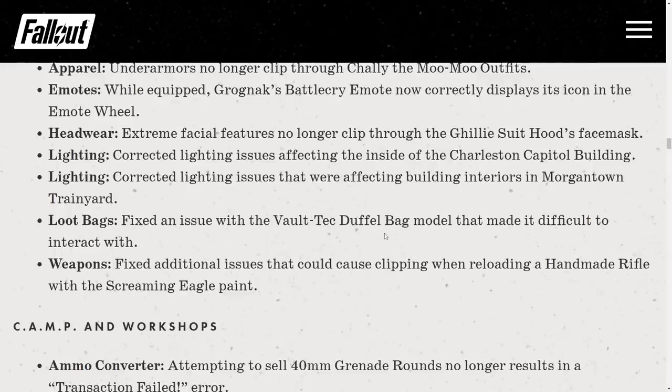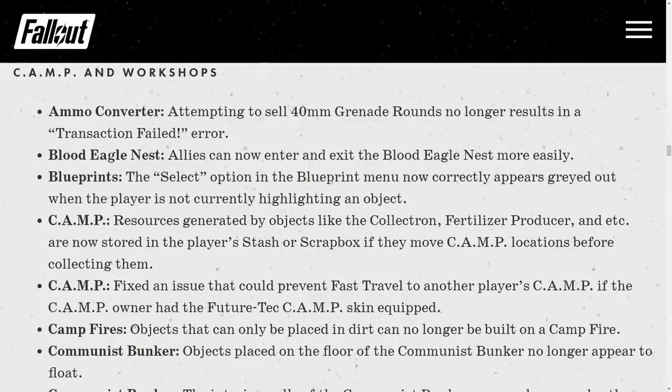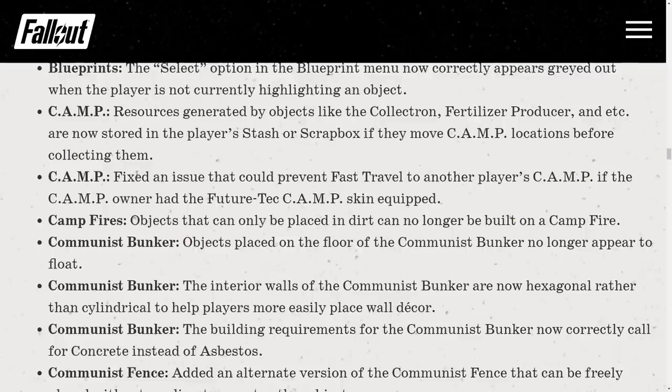Bug fixes. Fixed an issue with the Voltec duffel bag model that made it difficult to interact with — previously you could only access it by aiming for the zipper, which was hilarious. Fixed an issue with the ammo converter preventing selling of 40mm grenade rounds. Fixed an issue that could prevent fast travel to another player's camp if the camp owner had the Future Tech camp skin equipped — that's not broken anymore.